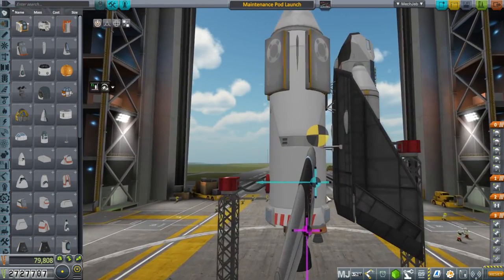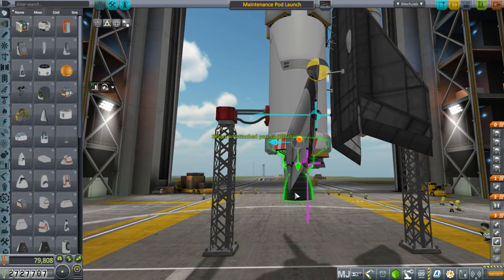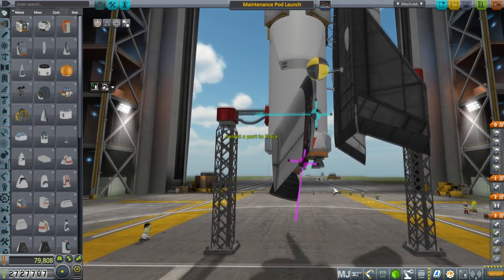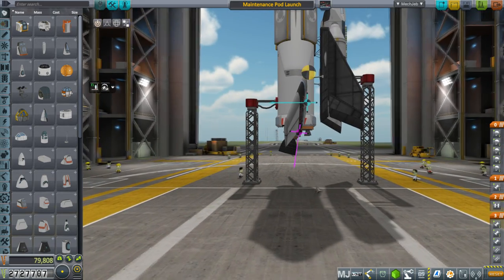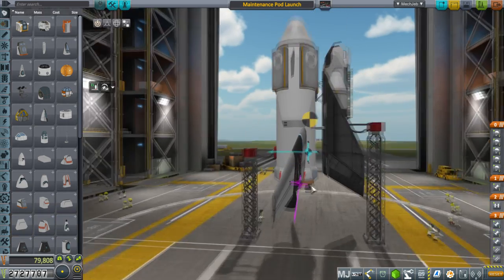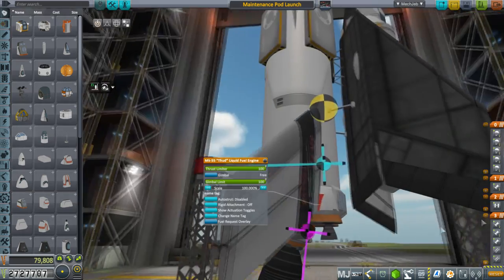Obviously the thrust is not going through the center of mass. I could try to angle things, but that's pretty extreme and it's going to cause the vehicle to move in very odd ways. You can see I had already put the thuds in an interesting fashion in order to counterbalance — put them here and here.